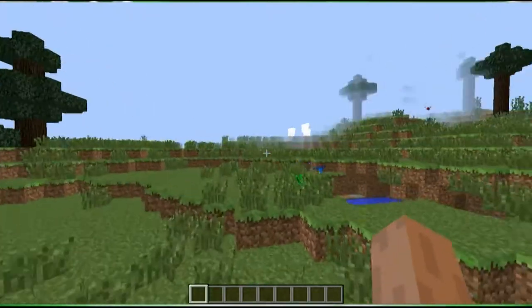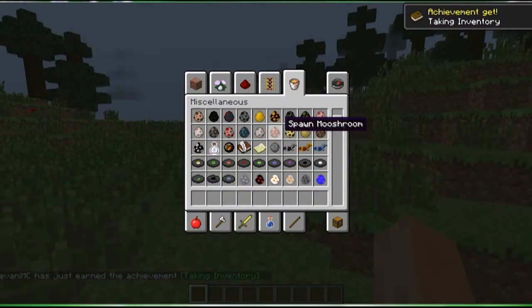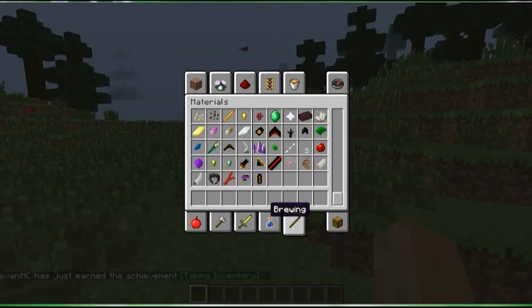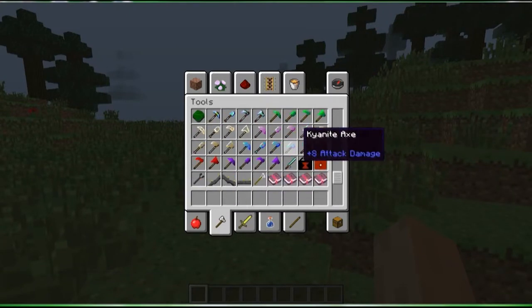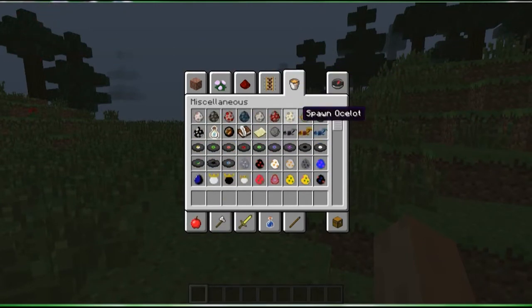It could look a little big but you can see it right here. It adds a lot of eggs, a lot of materials, a lot of swords and armor and stuff, a lot of tools, a lot of food — like a lot of that.